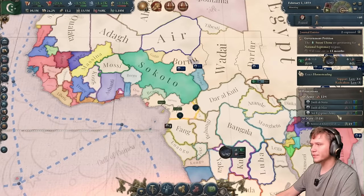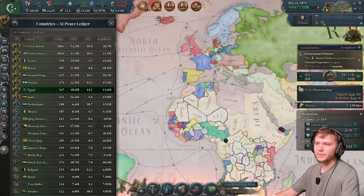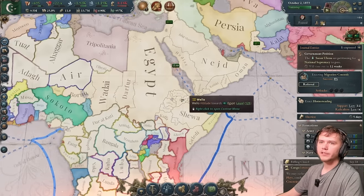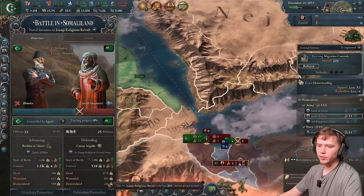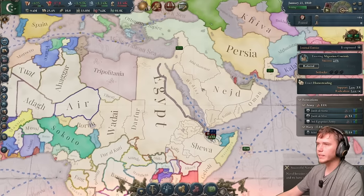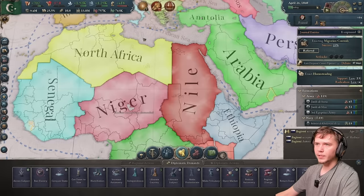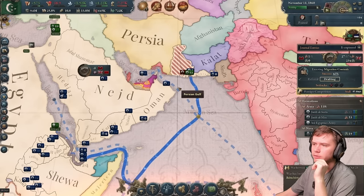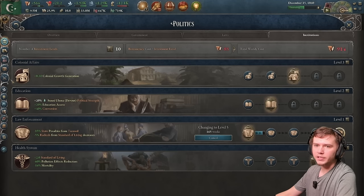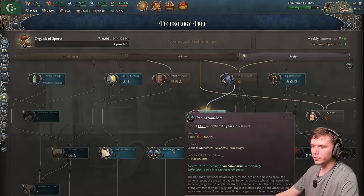I've actually got quite a bit of control in the colonization zone — I forgot I was colonizing over there. Spain is also a great power now. We push the remaining front. We crush a secession attempt — done instantly. Nationalism tech is now unlocked, and we'll move toward pan-nationalism from here. We've got quite a few more techs before we reach pan-nationalism, so we research organized sports in the meantime.